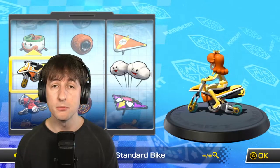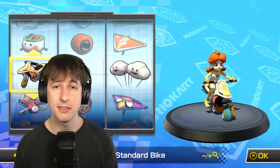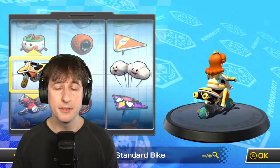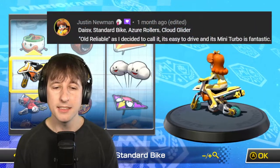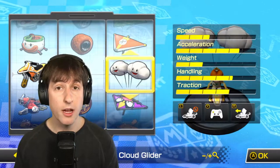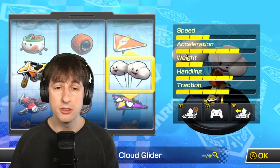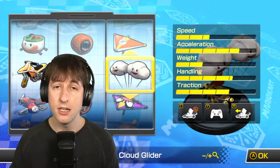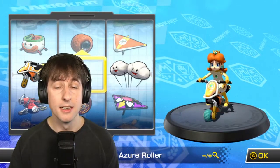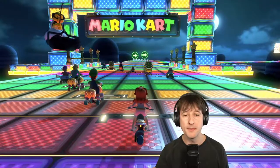Hey there, it's Alex, and welcome back to another Mario Kart 8 Deluxe 5-for-5, where we try to win five online worldwide races in a row. Today we're using a cart referenced as 'old reliable': Daisy on the standard bike, Azure Roller wheels, and Cloud Glider. Stats-wise, looks pretty good — acceleration, handling, and traction are solid, mini turbo is good too, hidden stat being competitive. I think we have a chance to do good things. Let's hit the track!